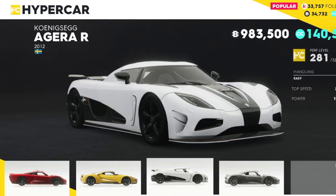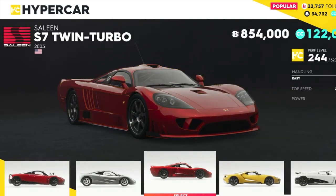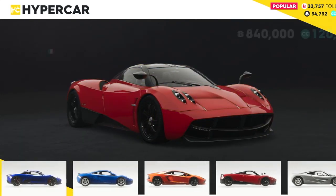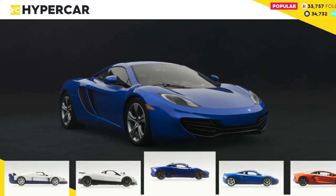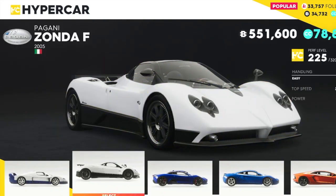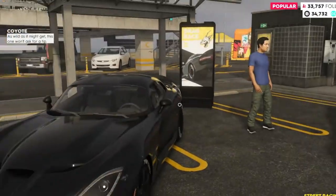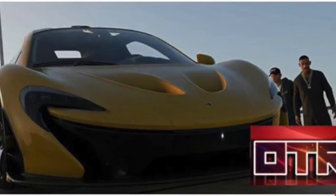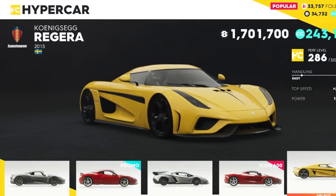We've got two Koenigseggs in there guys — two! Ford GTs are in there, 2017 S7 Twin Turbos are in there. McLaren F1, Pagani Huayra — these are from The Crew. Aventadors are in there, we've got a McLaren 12C, a Jaguar CX-75 Concept that was not in there before, a Pagani Zonda F, and I'm hoping we've got a lot more. I've also seen footage of a McLaren P1 that's in there too.